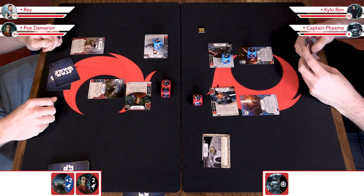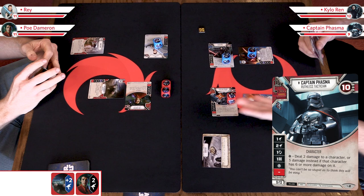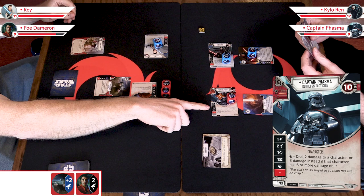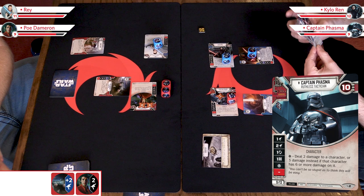I'm going to go ahead and choose to resolve Phasma's die — the special — allowing me to do two damage. I will go ahead and do two damage to Poe. Without upgrades I might want to get rid of Phasma first because of her ongoing ability, but in this case Poe's blaster is doing too much for me not to be concerned. So I'm going to start piling damage on Poe. The special is always tied to the character die — it was Phasma's special, so we look at Phasma's card and resolve accordingly.